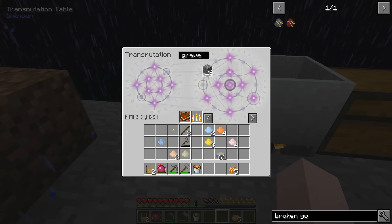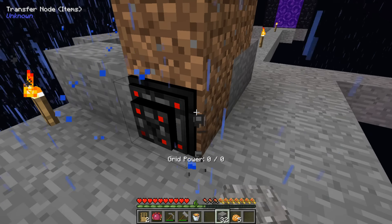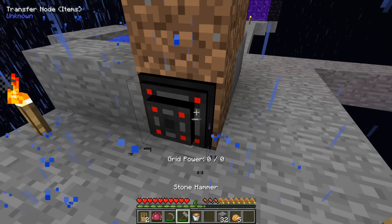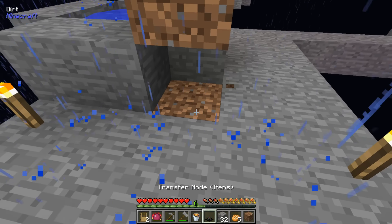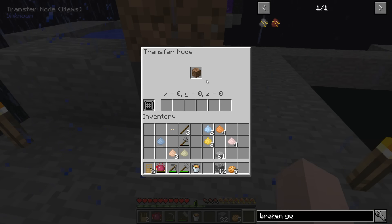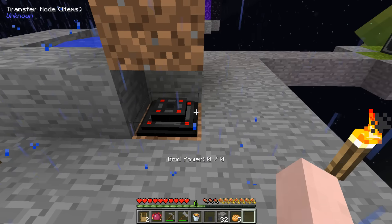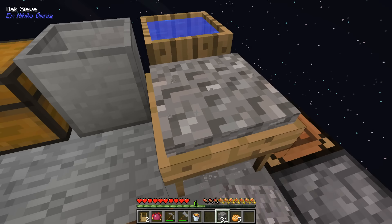I'll place the node on the mana dirt and put the block of dirt in the node on top — so place it on the special dirt and then put the dirt in it as the filter, I'm assuming. Still thinking it's not going to work until I put the mining upgrade in it. So we'll do that for now and we will just sift our little hearts out.